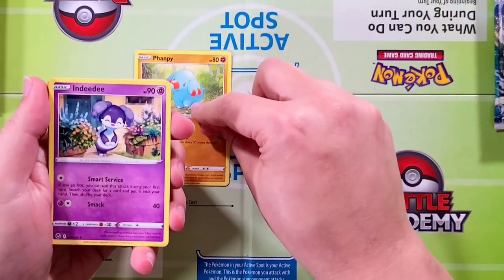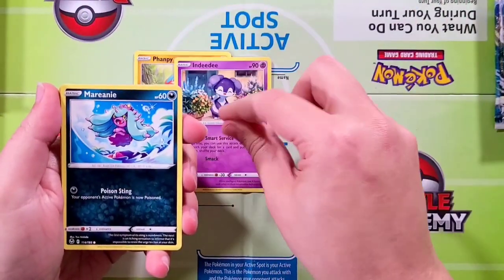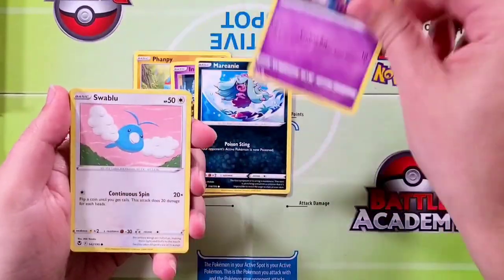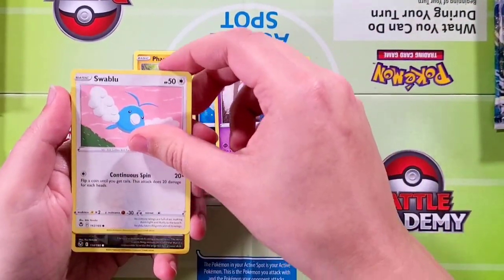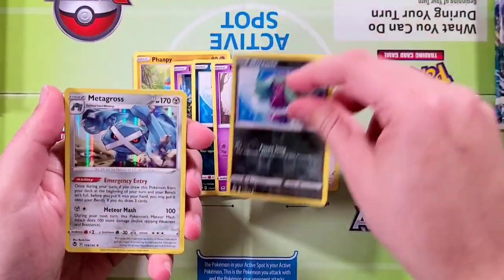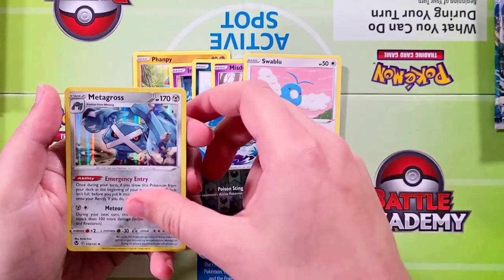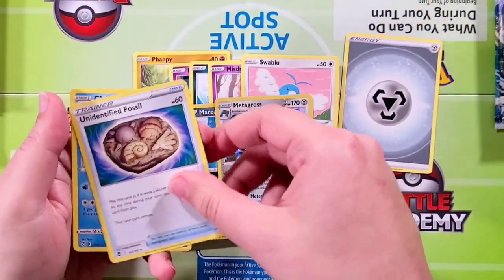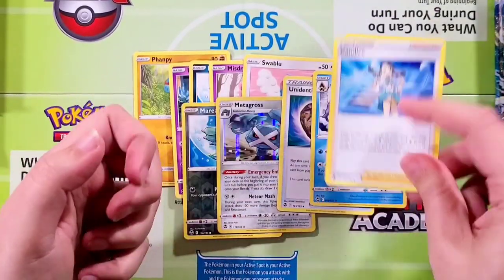Starting off with Phanpy, Ndidi, Marini, Ms. Drivas, Swablu. Our reverse is gonna be another Marini and a holographic Metagross. Very nice. Team right pulling off the Metagross. Energy, Unidentified Fossil, Glalie, and Candice.